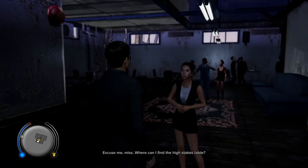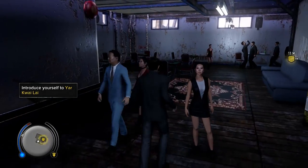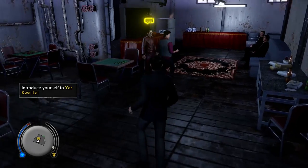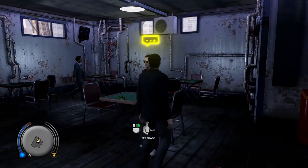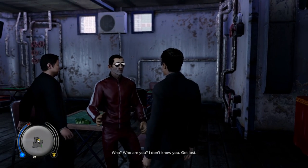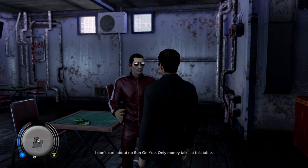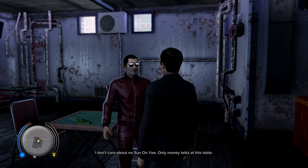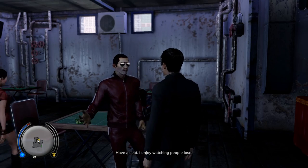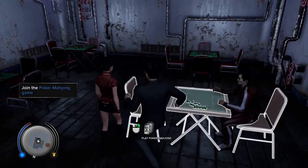Excuse me, miss — where can I find the high-stakes table? Just over there — that's Mr. Yar's domain. Introduce yourself to Mr. Yar. This is weak tea, motherfucker. We remember you. You ladies ready to lose your money? Who are you? I don't know you, get lost. Mr. Yar, is it? Is that the way you talk to Sun On Yee? I don't care about no Sun On Yee. Only money talks at this table. Let's get the conversation going — have a seat. I enjoy watching people lose. It's going to be that same mini-game, which we've already had a little bit of practice at.